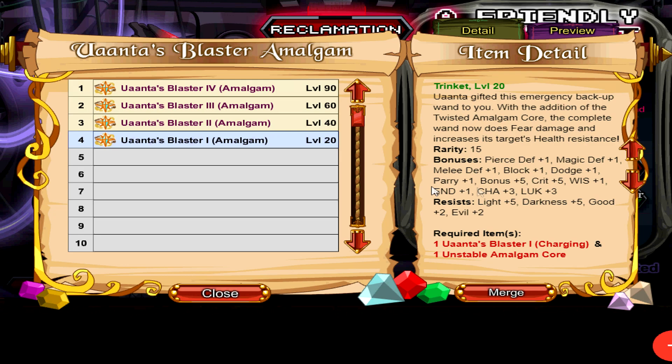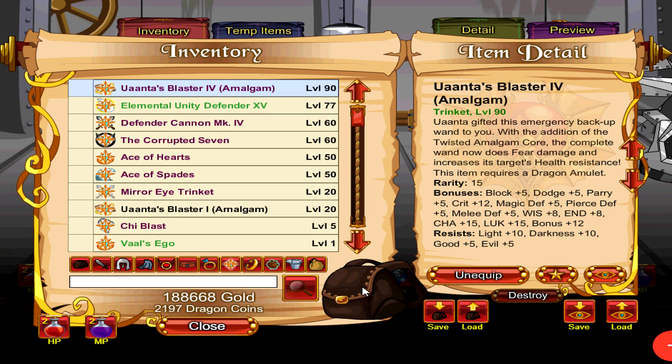The next trinket to consider getting is the Uanta's Blaster 4 Amalgam Trinket. This is exactly the same place to get and upgrade as the Uanta's Blaster 1 Amalgam Trinket, but versions 2, 3, and 4 are for DA holders only. If you're an endgame player, you should be farming for version number 4 because that is the 1190 version.